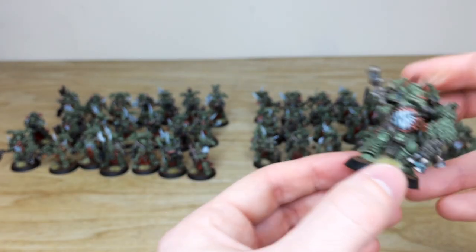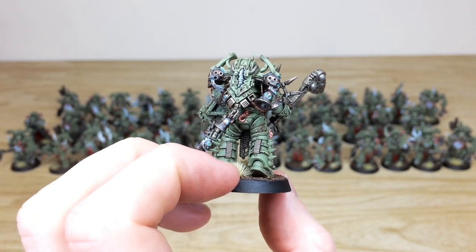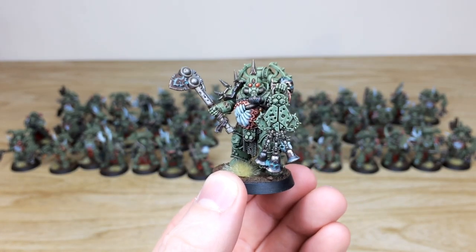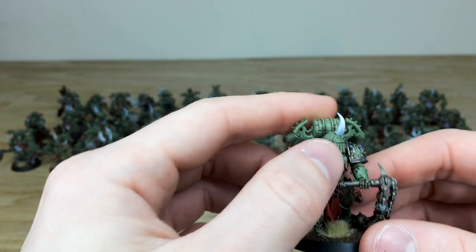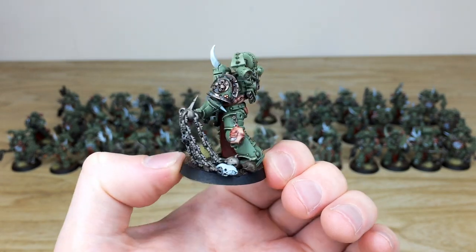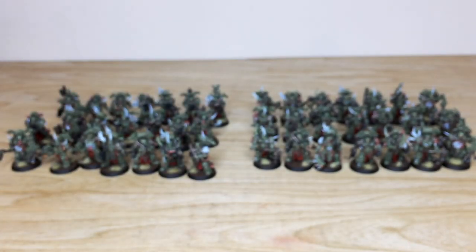We'll pull one more forward — one with an icon of Nurgle — really cool, with those lovely great big white teeth. He's definitely been going to the dentist! You've got every little bit of detail, all the flesh parts growing out of the armor, all painted, and a lovely complementary orange-to-green on the lenses. I'm not going to pull every single one forward, but I've pulled a good selection. We'll finish off by looking at one more flail — really devastating-looking weapons — every bit of detail painted to a super high standard with lovely edge highlighting throughout on all the armor.